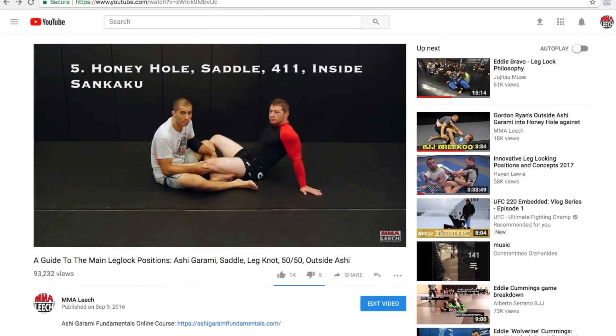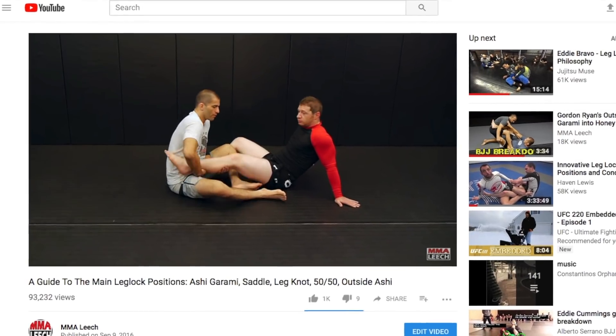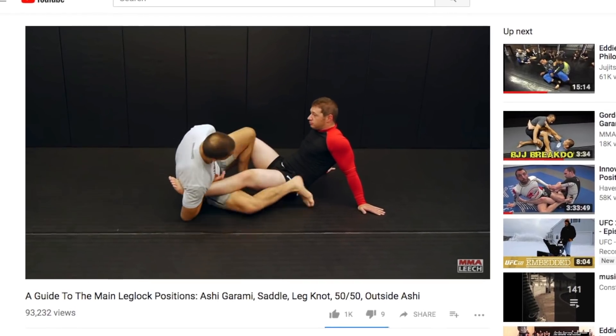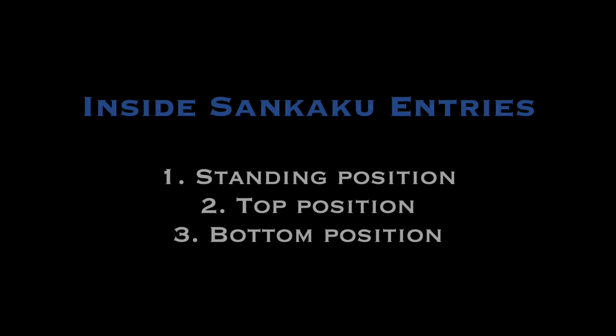If you are new to the leg lock game and still not familiar with the positions and terminology, please check out my video, A Guide to the Main Leg Lock Positions, where I explain everything you need to know. So let's start breaking down the entries into three major positions: entries from the standing position, entries from the top position when I'm trying to pass my opponent's guard, and entries from the bottom position when I'm playing guard.